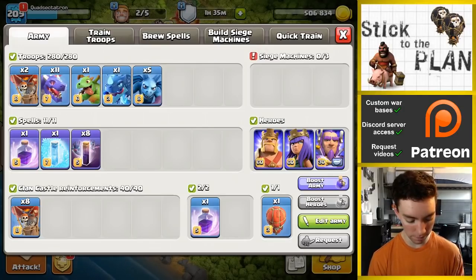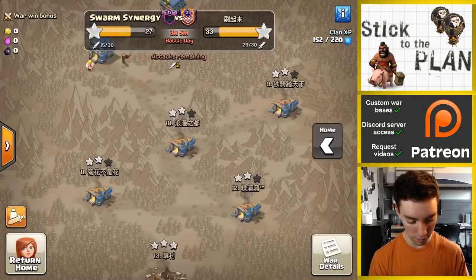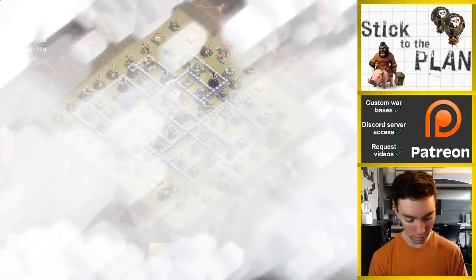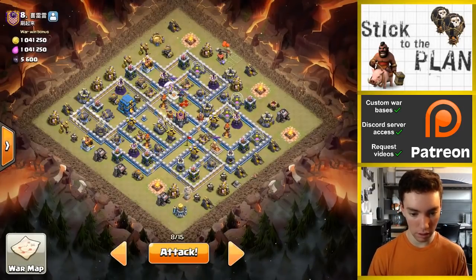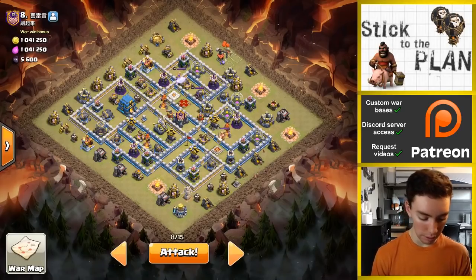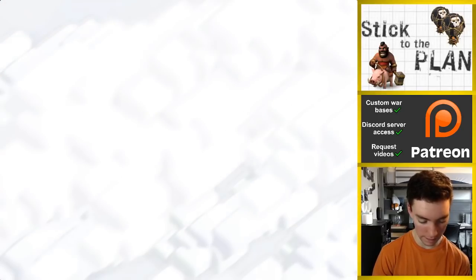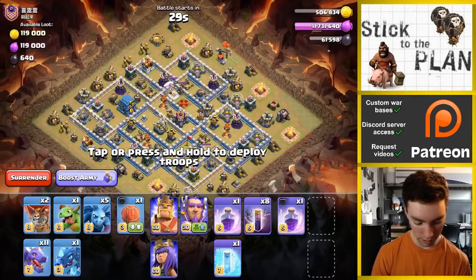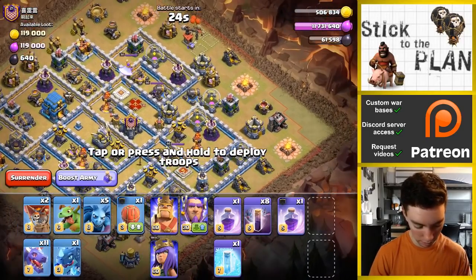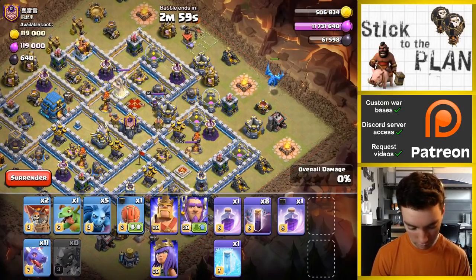Everything looking good. Let's give this thing a spin. So like I said, we'll start off with the e-drag. I wanted to come into the archer tower, so I'm going to drop it right up here. See how it bounces — okay, looking good. It's gone for the archer tower.